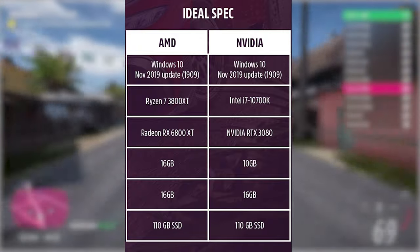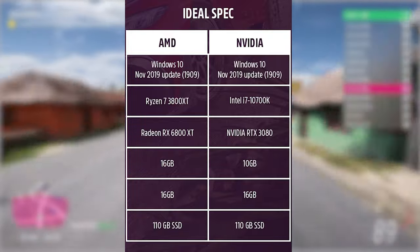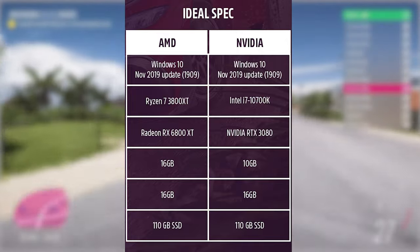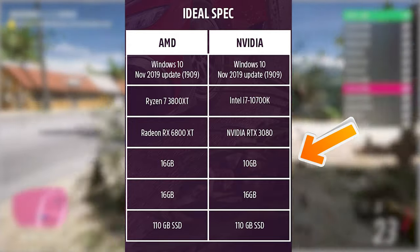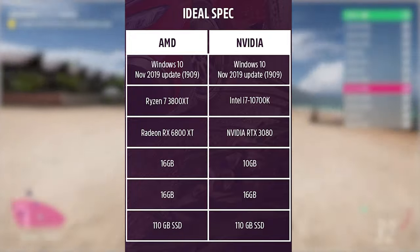On the Intel/NVIDIA side, we have an i7-10700K — this is an 8-core, 16-thread CPU, actually the same core and thread count as the Ryzen 7. The supported GPU for this is an RTX 3080, which definitely is on the beefy side of things, but what's very interesting is the VRAM supported on this side is 10GB — not 16GB like the AMD one. This is because the RTX 3080 usually comes with 10GB; the 3080 Ti does get more. There's also a specific one that gets 20GB, but that's very rare. The system memory is the same at 16GB, and we also see an SSD being required for storage at 110GB.